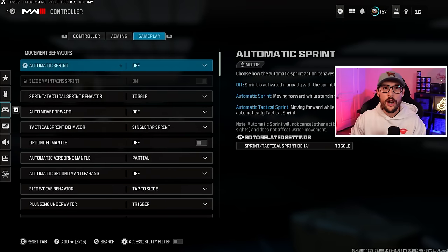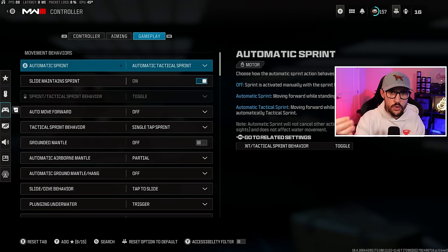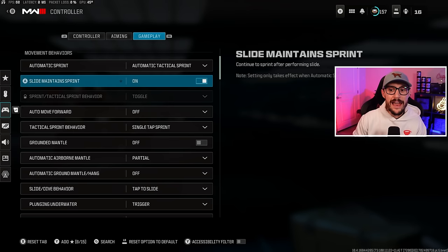Next up, go to Automatic Sprint and set it to Automatic Tactical Sprint. It's going to allow you to get into a tactical sprint much easier and quicker, making your movement feel a lot more fluid. This is a setting that every single pro player is running. With that, the default of Slide Maintain Sprint is actually turned off — we want to turn this back on. This is really going to help you with dead slides. What it does is continue your sprint after performing a slide, making your movement more smooth and helping you avoid dead slides.